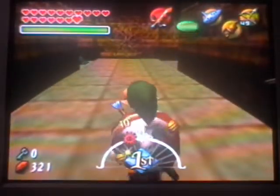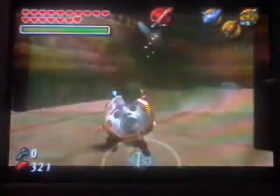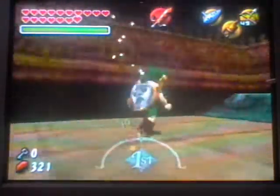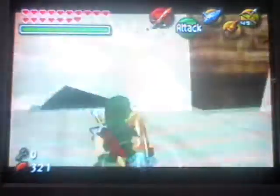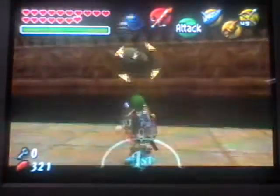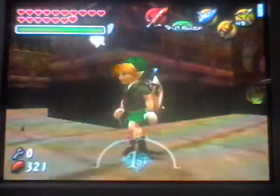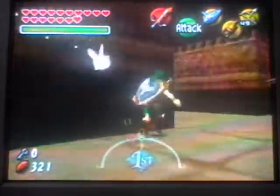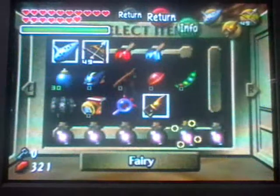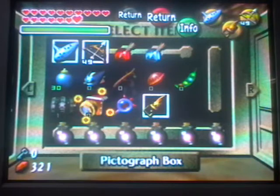Alright, here we are in this room. So the thing about this room is that there's many of these switches, and there's this big huge switch right here — I wonder what we could possibly do with this one. Let's just kill all these guys, and obviously that's where we have to go. So what we are going to do now is go ahead and get our bombs. And as you can see, I have all my bottles full of fairies because that is what I suggest you should do.